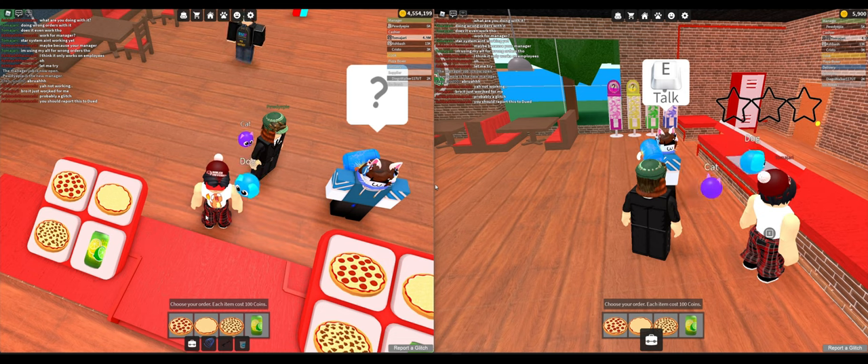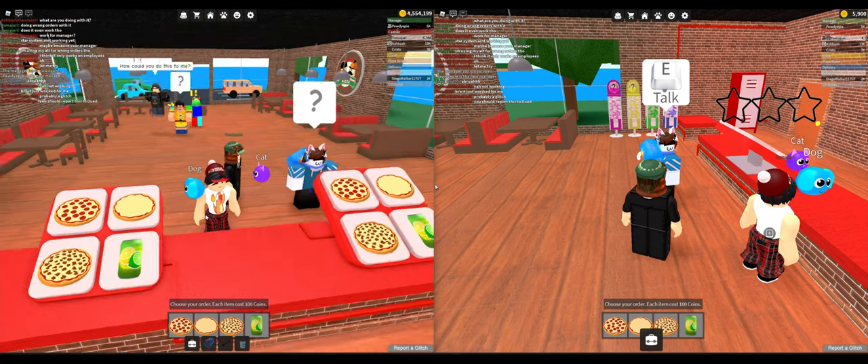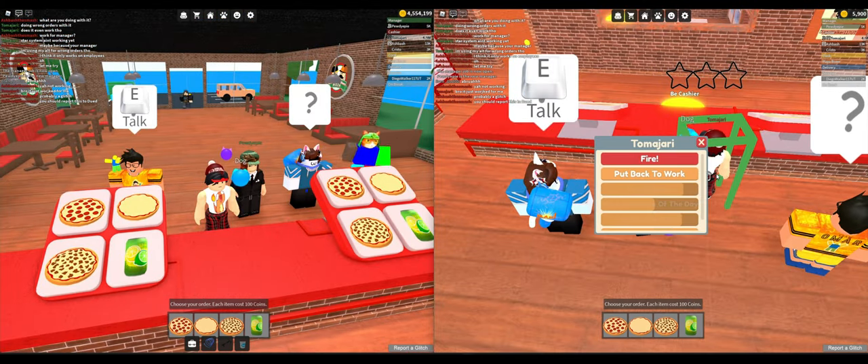You can see on the right that the manager can see how many stars you have left. We got zero stars, so I'm just going to fire myself.